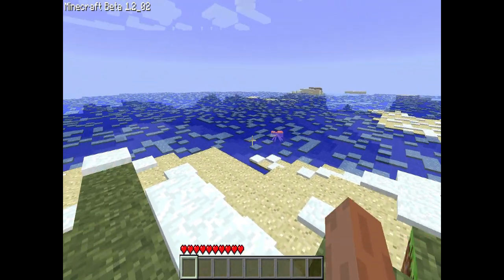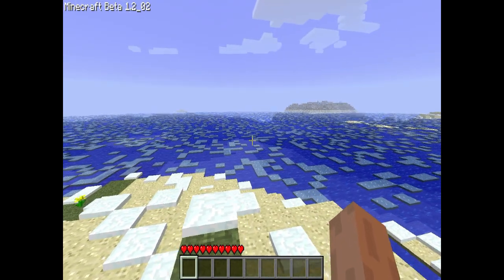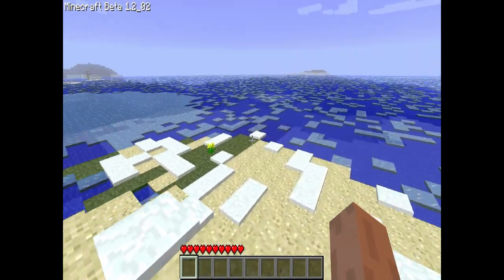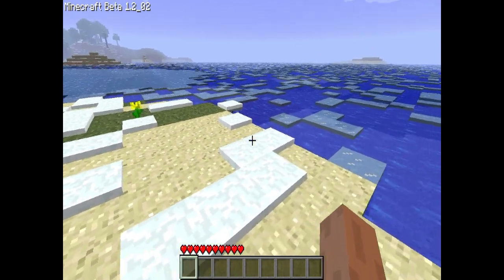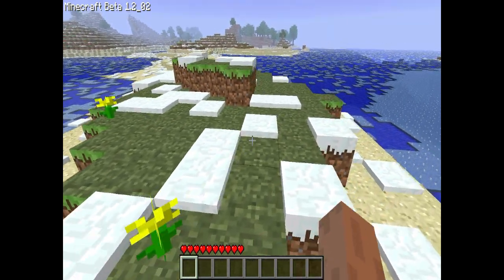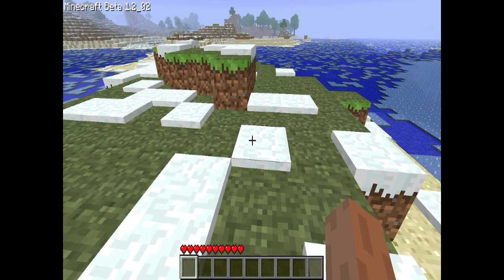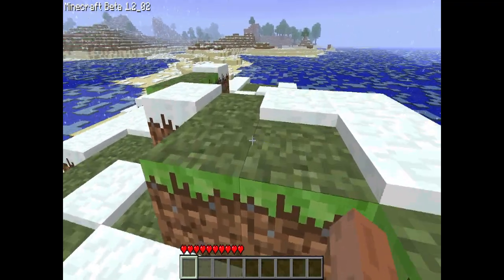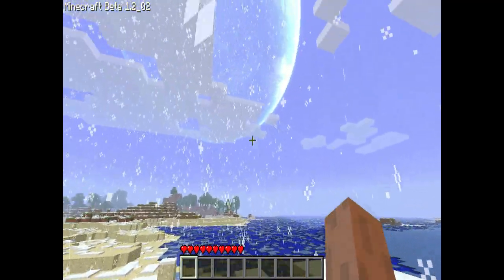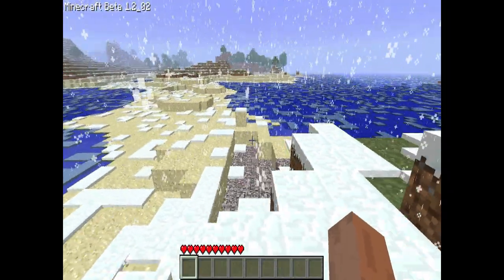The first mod I'll show you is the Snow Mod. It's kind of obvious I've already tested it out. The Snow Mod adds snow to snow biomes, snow everywhere, or it can take snow out completely. When I say snow, I mean falling snow that used to be in the game but was removed — I believe for technical reasons, because it lagged everybody's computers. When you're in the snow biome it will snow, which is what I have it set to at the moment.